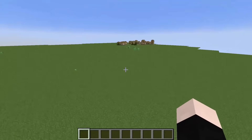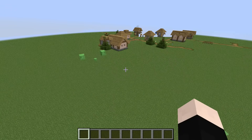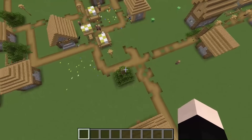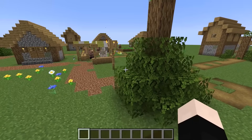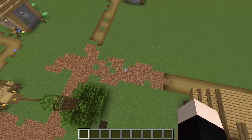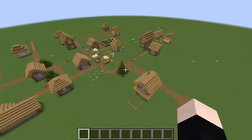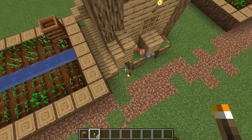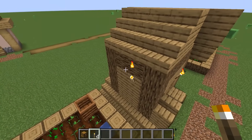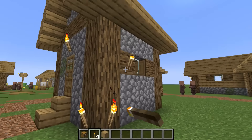Brand new Minecraft world. What is that? I got a perfect name for these — autistic trees. This is what happens if every single block is affected by gravity. Whoa! This is so cursed. I always wanted my torches to fall like this.